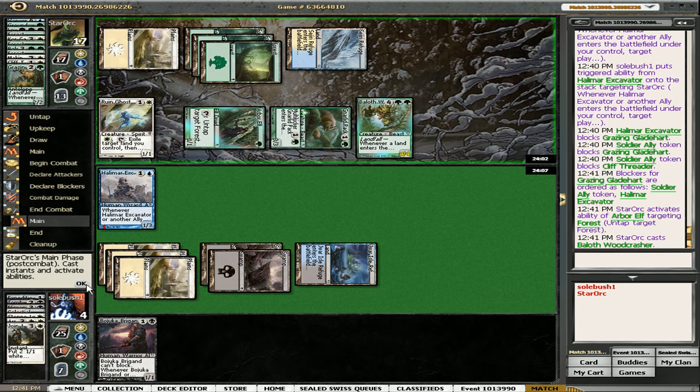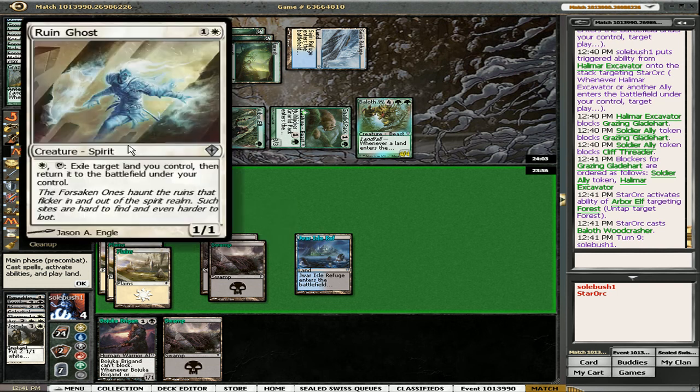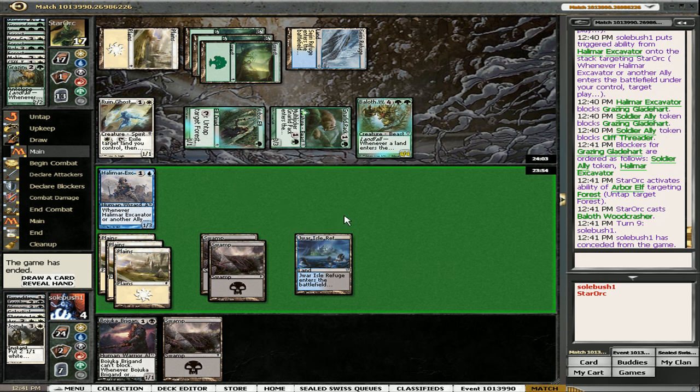That's bad news, and so is that. Alright, I'm not gonna stick around and find out if he has lions — oh, he definitely has Lions and Rune Ghosts. Okay, onto the sideboard option.